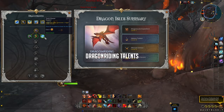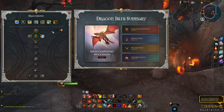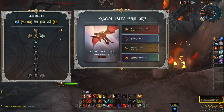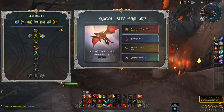When you first unlock your Dragon Riding, your Dragon Isles Drake will feel very weak due to having low Vigor and low Vigor regeneration. Dragon Riding talents are unlockable perks that ultimately allow you to stay in the air for longer periods of time, increasing your Dragon Riding expertise.